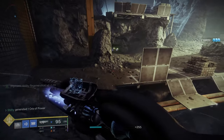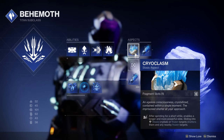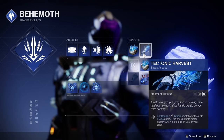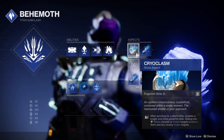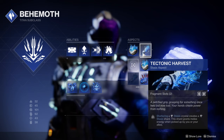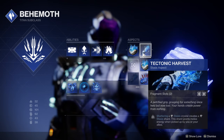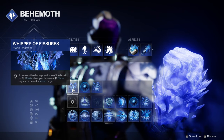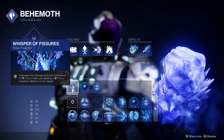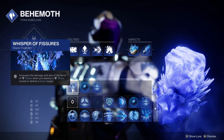To start things off I'm going to go over my Stasis setup. For my Grenade I have the Glacier Grenade. For my Aspects I have Cryoclasm and Tectonic Harvest. Cryoclasm will be used to shatter my Glacier Grenade, and Tectonic Harvest will make it so shattering my Glacier Grenade spawns multiple Stasis Shards. For my Fragments there is a little room to work with, but I chose Whisper of Fissures, which increases the damage and size of the Burst of Stasis when you destroy a Stasis Crystal or defeat a Frozen Target.